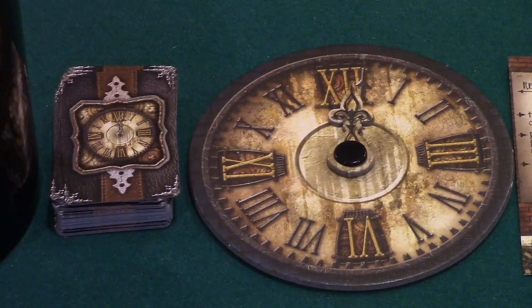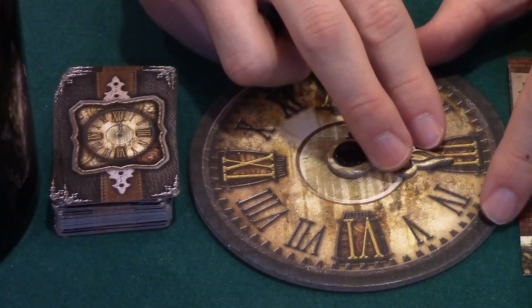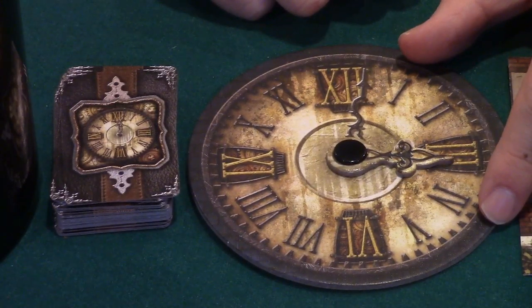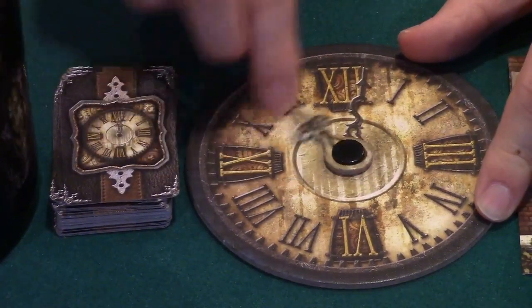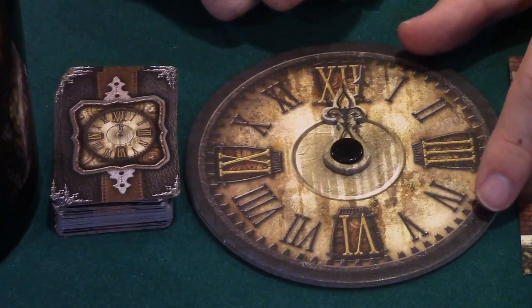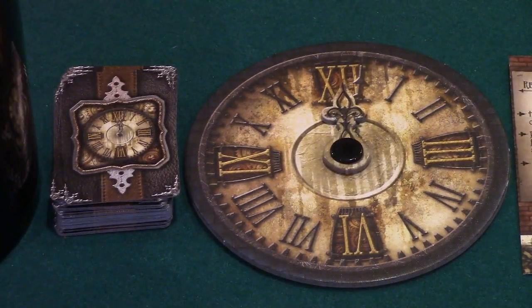The final phase of a player's turn is the clock phase. The player advances the clock's hand clockwise by three hours. Because the clock begins at midnight and only advances in three-hour increments, the clock hand can only point to 3, 6, 9, and 12. When the clock hand moves to 12, midnight strikes after the current player's clock phase ends. After a player's turn ends and the clock has advanced to or past 12, midnight strikes and players resolve the following steps.